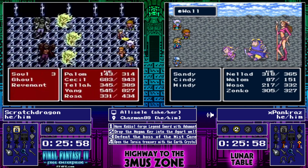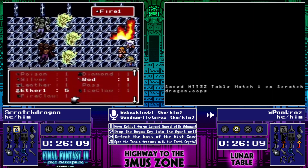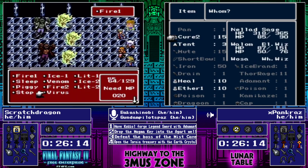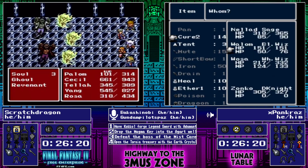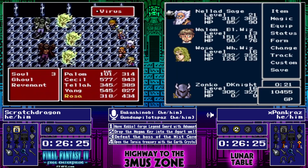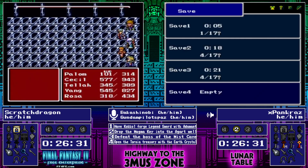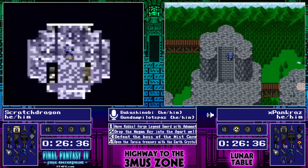Unless Pancraz is able to do non-grind strats, such as the 1200 HP strats that have been pioneered by Zilch, or if there's an Edward in the seed, do Edward strats. Yeah, those Edward strats have now been — Scratch Dragon has his five characters so they're not available to him, but Pancraz could grab an Edward and just run with that. Having only four characters and not committing to Yang early is leaving Pancraz with more options, which is going to be very beneficial.